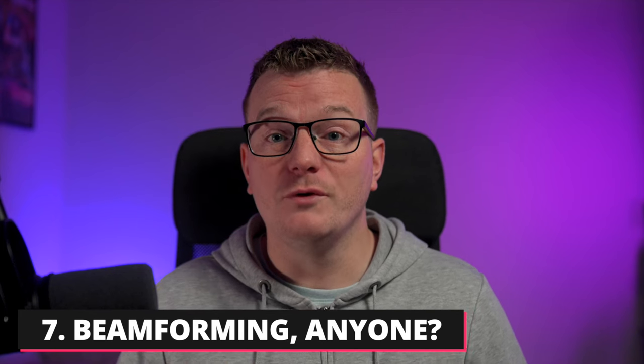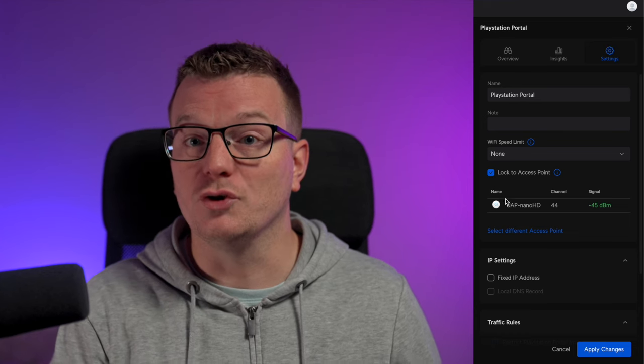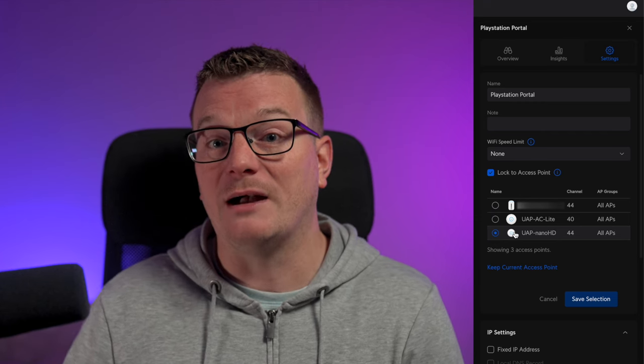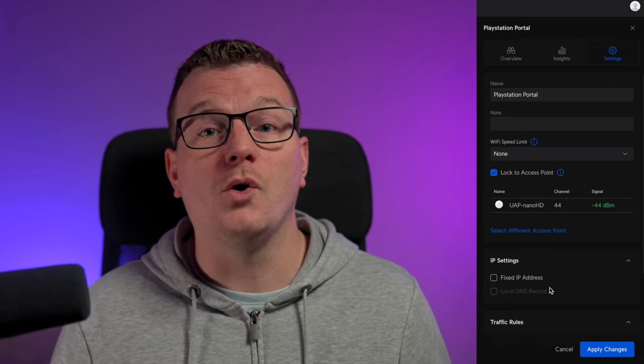Whilst you're in the Wi-Fi settings section of your router, look for any options regarding beamforming. Beamforming focuses your Wi-Fi signal directly towards your device rather than broadcasting in all directions, which improves network performance. If you have the option, enable it. Some routers have it enabled by default but don't have the option to change or disable it. If you're using a mesh Wi-Fi network or a network with extenders or access points, you might find it helpful to lock or bind your device to one particular access point. For example, if you only play in your living room and have an access point in there, locking your device to that access point ensures it doesn't connect to one of the others with a potentially lower quality signal. To do this, look for any settings in your router that mention binding devices to access points, most likely found in the Wi-Fi settings section or connected devices list.